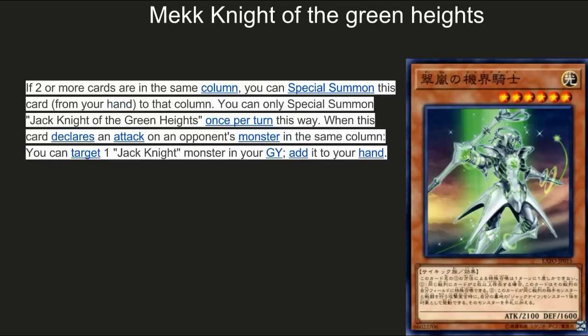Next up, Mech Knight of the Green Lights. He kind of looks like Matellinight, which is funny. If there are two or more cards in the same column you can special summon this card from your hand. Once per turn, when this card declares an attack on an opponent's monster in the same column, you can target one Jack Knight monster in your graveyard and add it to your hand. This is definitely good — run it as a two-of, maybe one-of. Tutoring from the graveyard is great for recycling your deck. Twin attack isn't great but with cards like Honest anything is possible.